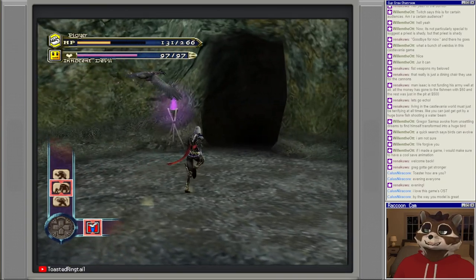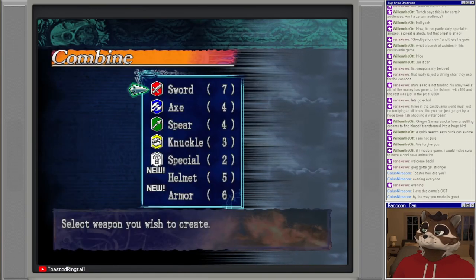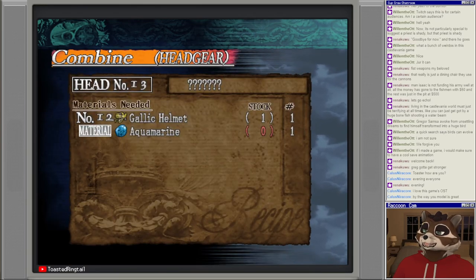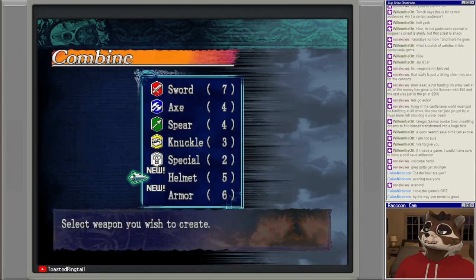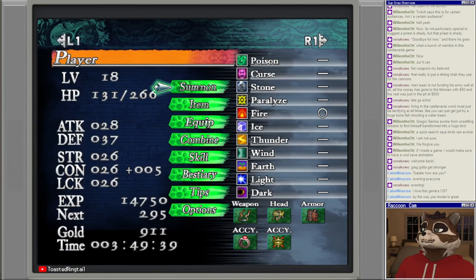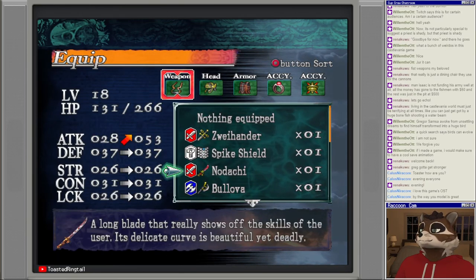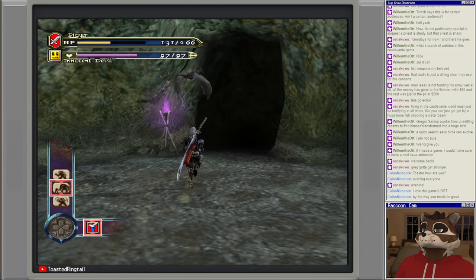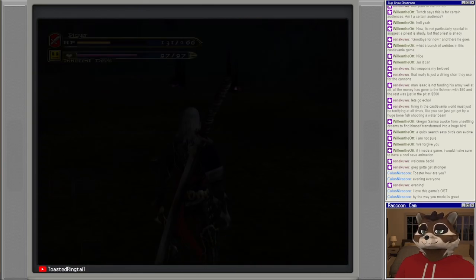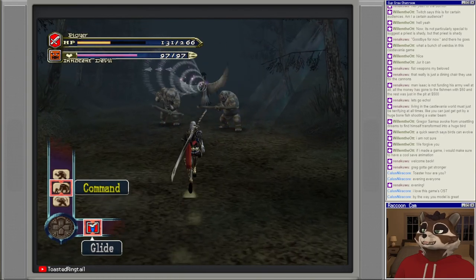Yay, more steel! Corinthian Helmet — Sun Tears. Gallic Helmet — Aquamarine. And then Spirit of Fuji. This would give us Samurai Armor probably, right? I'm picking up what the game's putting down.